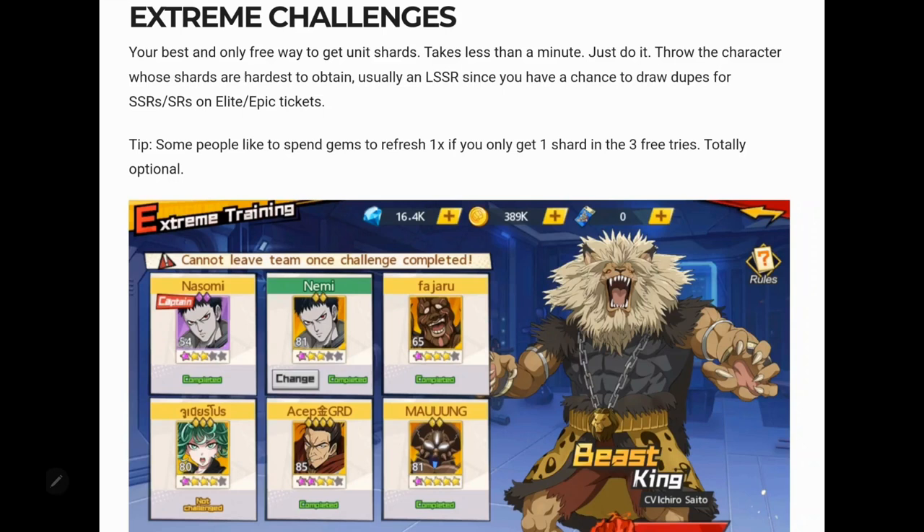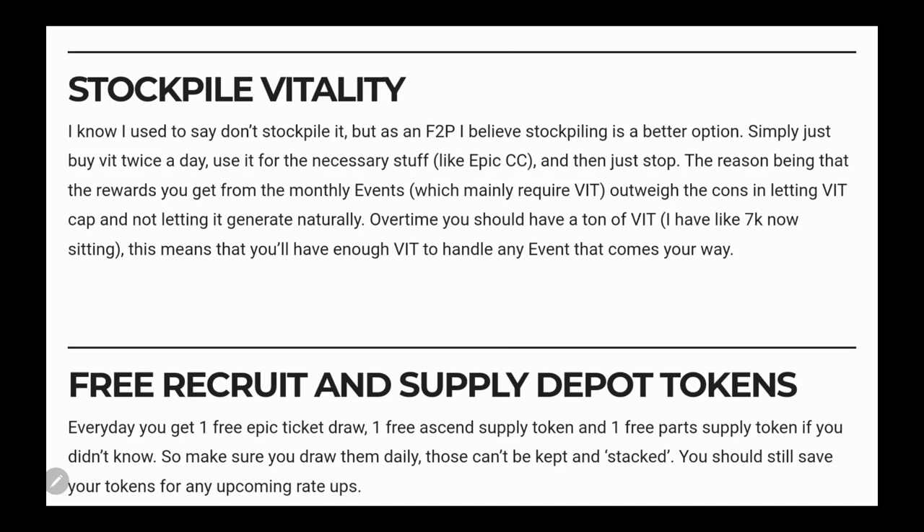Extreme challenges are one of the best daily features — sweep them each day to get character shards. Focus on a character you're building to get extra shards daily. Even without purchases, getting a couple per day means after a few weeks you can keep leveling that character. Vitality is king in this game — keep acquiring it, hold it, hoard it unless you need it, as it's one of the most valuable resources alongside stamina.